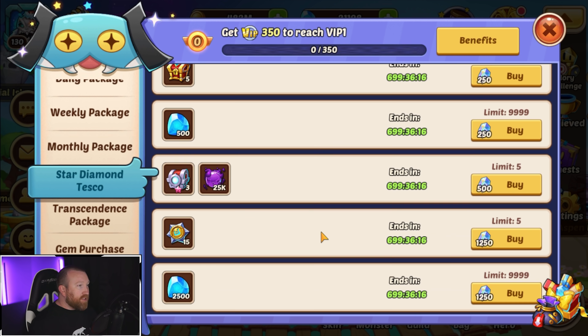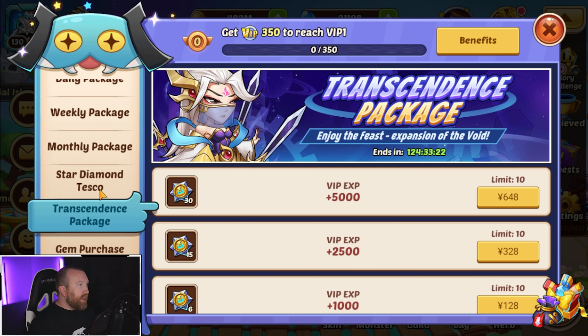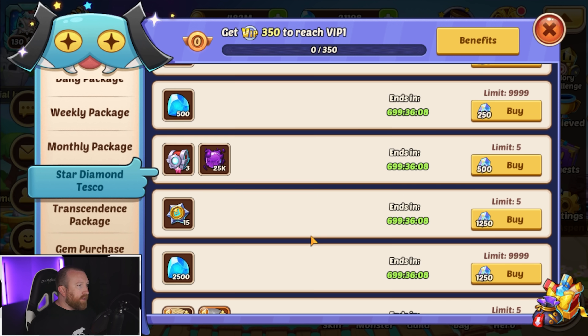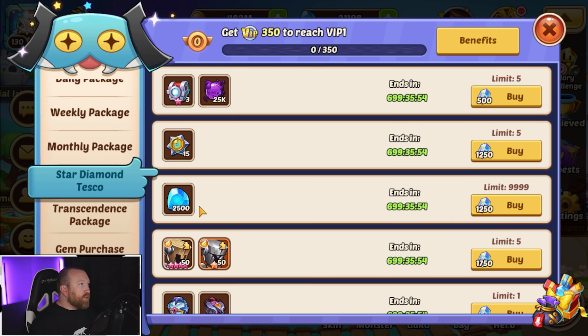You can get Puppets and Promotion Stones. You can get Cores of Transcendence — 15 of them — which is pretty much the same value. That's about $12.50, pretty much the same rate. Everything relates to how much they cost in the actual store, so you can't really game the system by buying Star Diamonds and buying the stuff instead of buying the package — they're going to be the same thing.